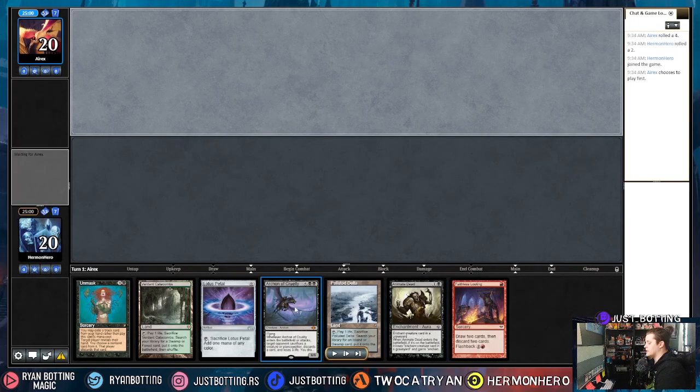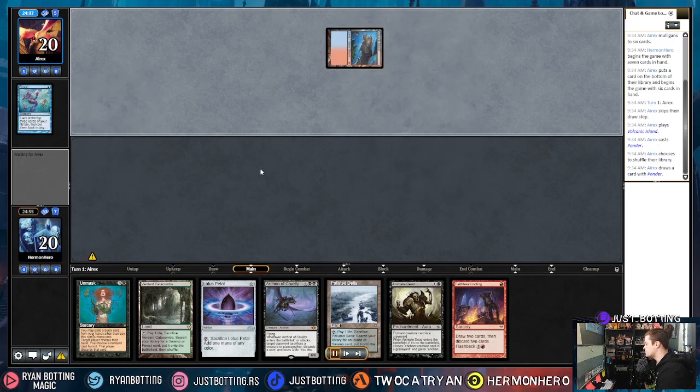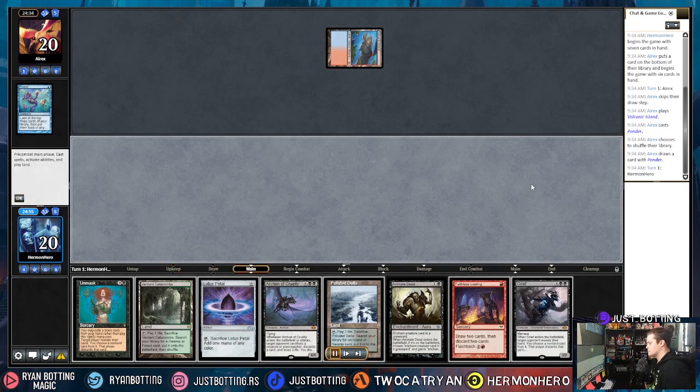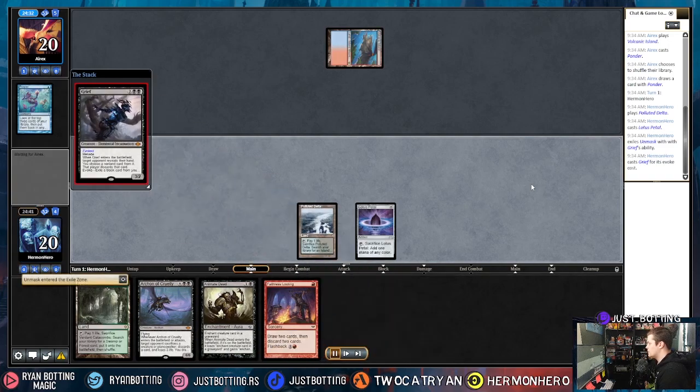This opening hand is totally good — it has disruption, we can put Archon of Cruelty into the graveyard and animate it. This is exactly what we want to be doing. They play Volcanic Island, so it's probably Delver, which is okay especially with disruption in our hand. We disrupt and see Force of Will and Daze in their hand, so we kind of have to play it slow.